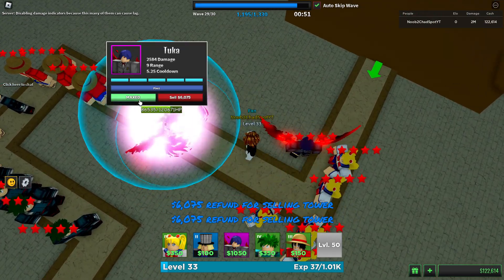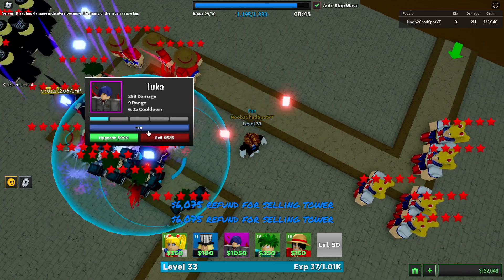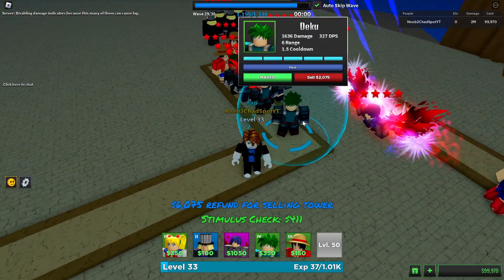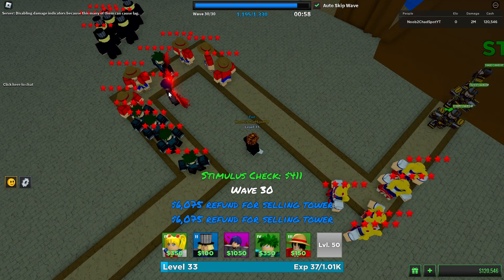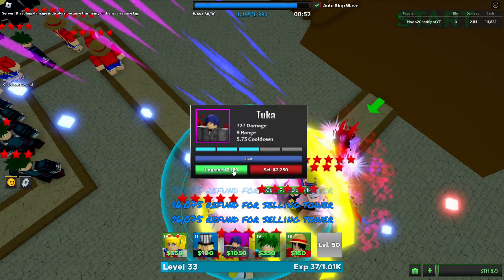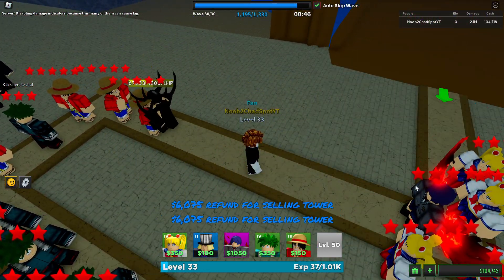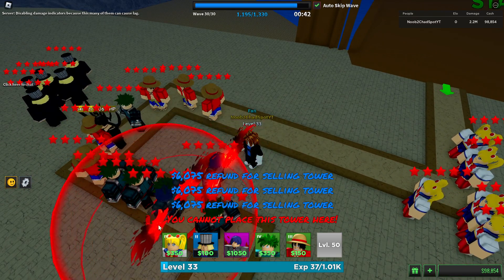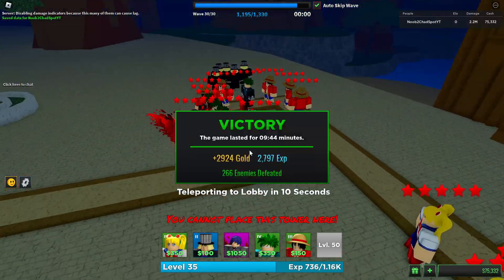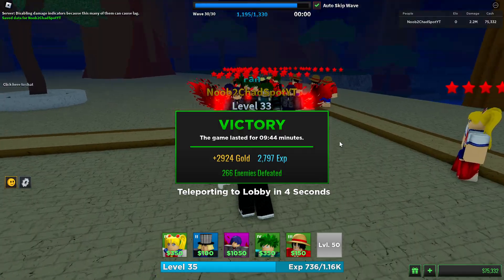We messed up the placement again on wave 29 but we can handle it. We gotta get the Tucas in place quickly. We have to resell them again. Fortunately this is the last wave so we don't have to replace them after. Three hitting it — almost 3000 gold, just a bit short. It took us nine minutes and 44 seconds this time.